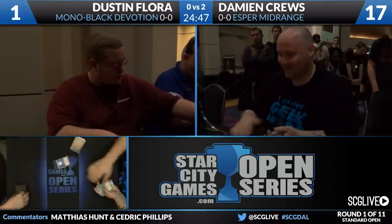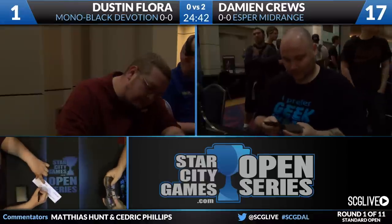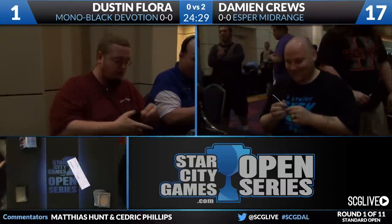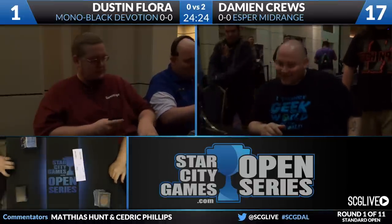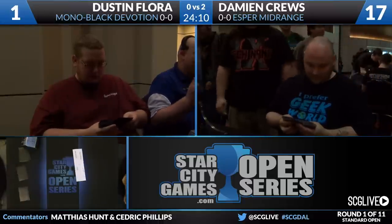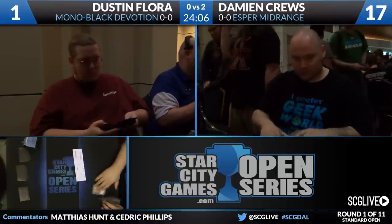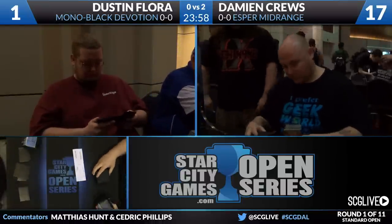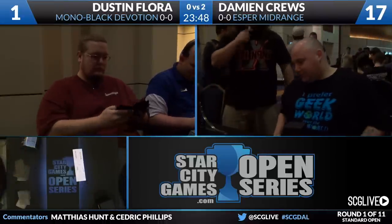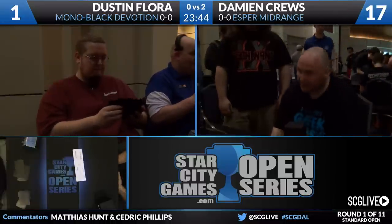Esper Midrange is always interesting to look at in different deck lists. In an Esper Midrange shell, if you make a list of all the cards you want to play, there are more cards than you could actually fit in a deck — so it's interesting to see what players decide to play. Damien has no four-of creatures in his list; he's split on Nightveil, Blood Baron, Brimaz, and Liev Sky Knight, but he's also added a Pharika to the deck for this tournament. He's going for a more late-game Esper Midrange than we may have seen in the past — three Blood Barons, two Obzidat, two Afarah, one Aetherling. He's definitely looking to win the late game, especially with three Cyclonic Rifts. Cards like Reap Intellect and Cyclonic Rift make it an interesting take on the deck.